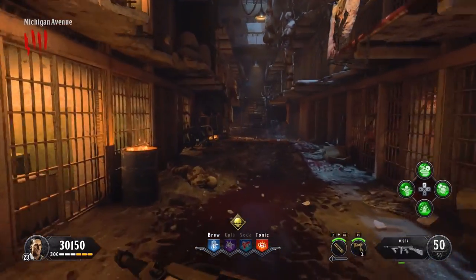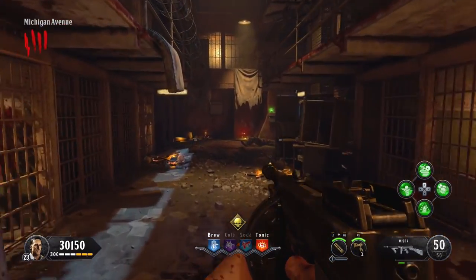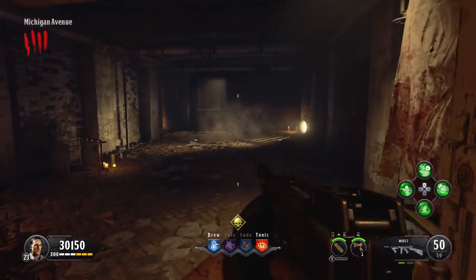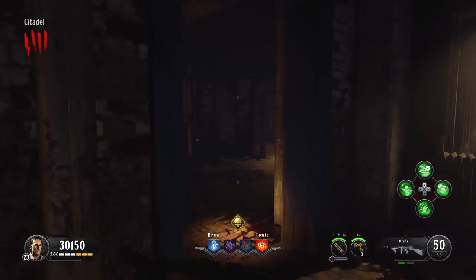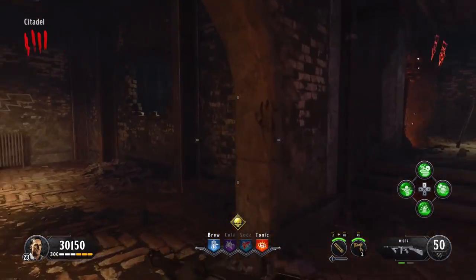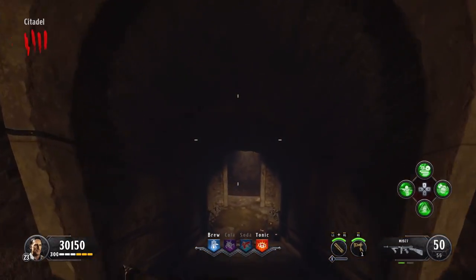So that's the first buildable part we're going to be using for the shield. The second is going to be located down from the warden's office, through these corridors here — just follow my path and you'll get there no problem. We're going all the way down to the spiral staircase.